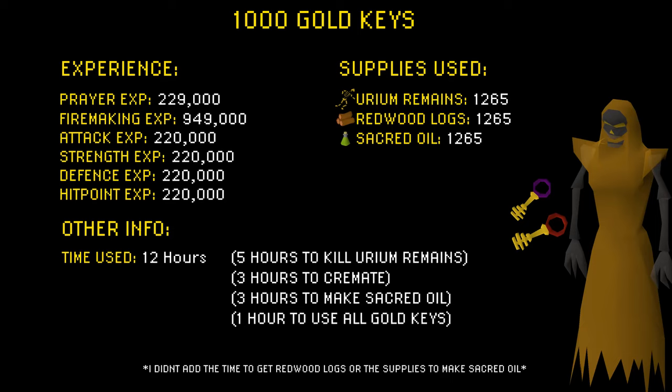When it comes to the experience earned: I earned 229,000 prayer exp, 949,000 firemaking exp, and 220,000 attack, strength, defense and hitpoints exp. When it comes to time used: I used 5 hours killing urium remains, 3 hours to cremate, 3 hours to make sacred oil, and 1 hour to use all the gold keys — which comes out to be 12 hours in total.